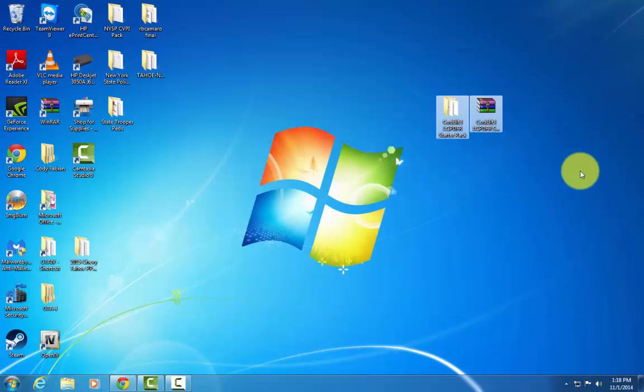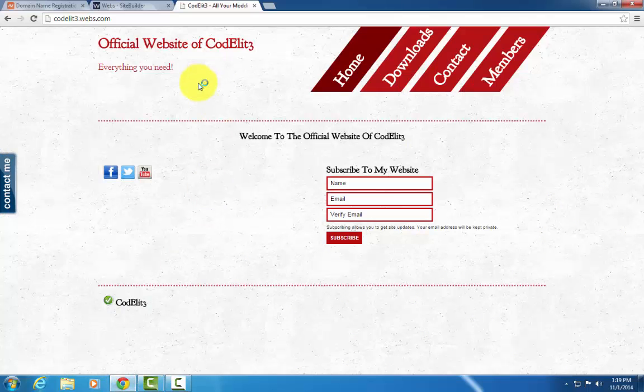Before we get into the video, you've got to download this pack. So you're going to want to go to the link below — it's my website, it's a new and improved website I've been working on, I started fresh. If you followed me before, my website was Caudelite.com. Since I wasn't making videos I let the .com domain subscription run out, so now I just have .webs.com right now. I'm going to get Caudelite.com back up and running soon. So go to the link in the description and it'll bring you to this.